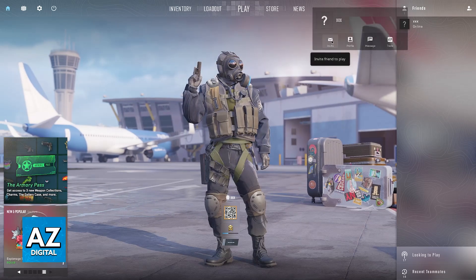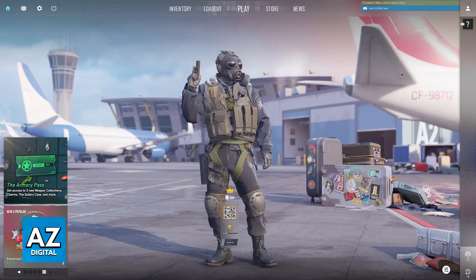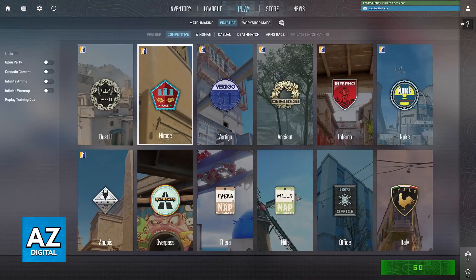Click on this menu here, go over to invite, and once they are invited they will be able to accept. They will get a notification like this, so if they open up the Steam overlay they can go ahead and accept this invite. They will load into CS2 on the party or lobby that you have created, and like I said you have two main ways of playing privately.